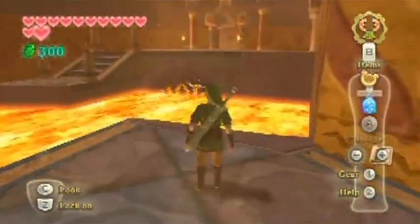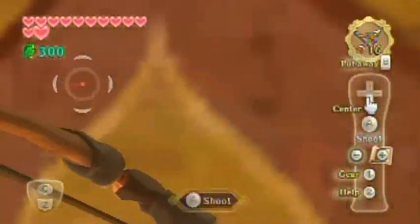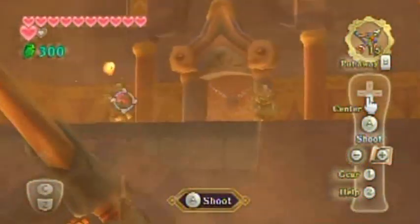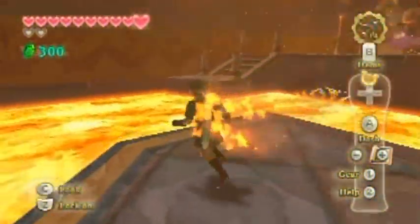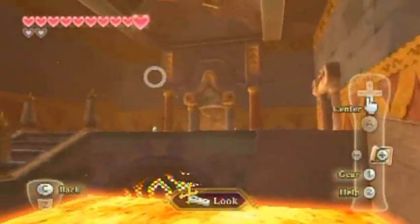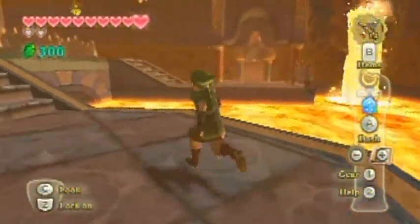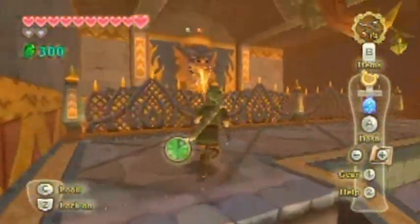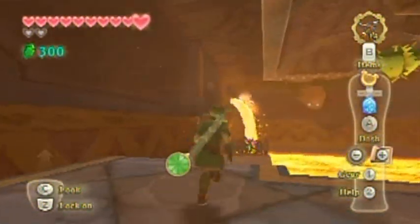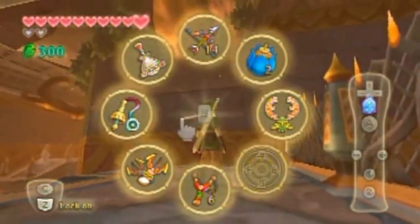Unless there's like a claw shot target. Blind run thoughts here — this is why I don't do blind runs. I just see my earrings going on and off there — I never noticed that before. They protect me from heat damage. You're only able to access this area after you get those earrings.